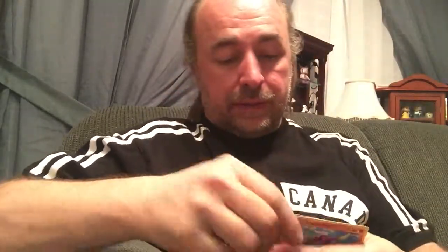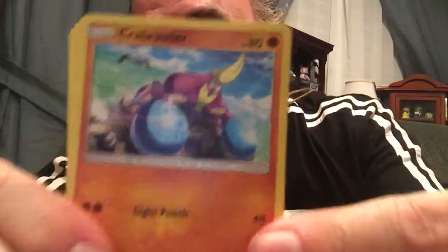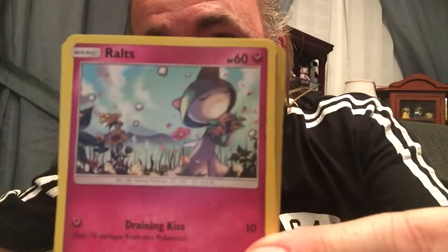All right, let's see what we got here tonight. First things first, there's your code — one, two, three, four, one, two. All right, what we got here? Look at that, we're starting with a Crab Brawler.